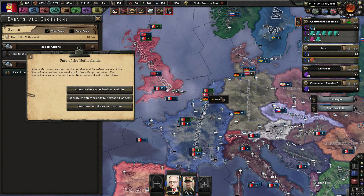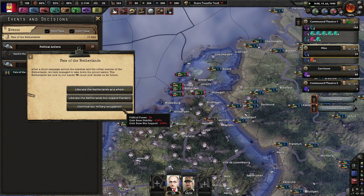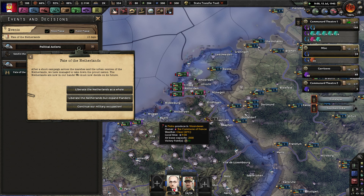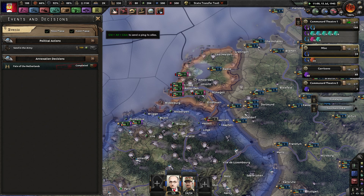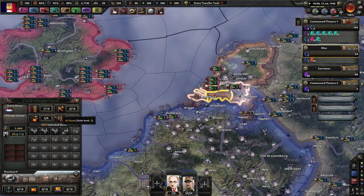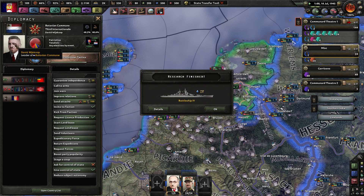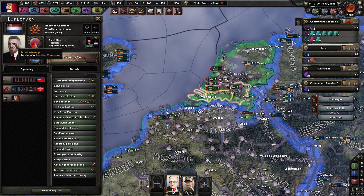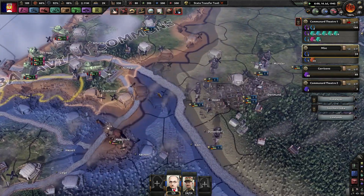Liberate the Netherlands as a whole — liberate the Netherlands but expand Flanders. Since I took Flanders over in all of Belgium, we'll just liberate them as a whole. Maybe I'll release Flanders later, maybe not. The Batavian Commune, led by David Winchkoop. Now we've got another ally to call on if we need one.